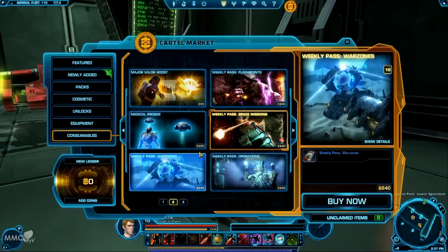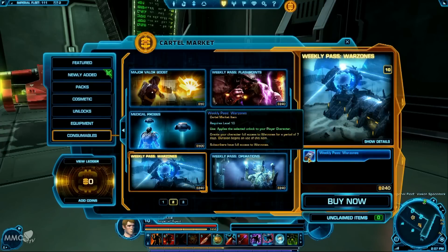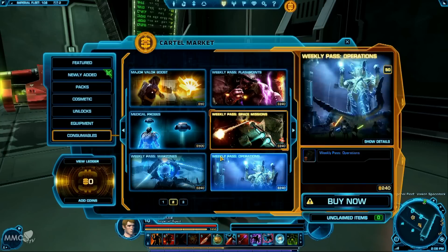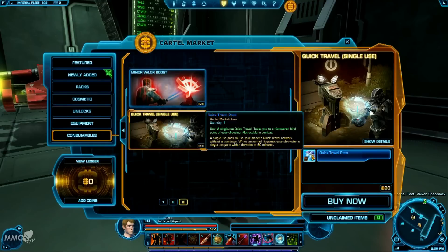There's also the weekly pass for space missions. You don't unlock it permanently — if you want to try out the war zones, you get to try out for a week. At the bottom it tells you that subscribers have full access to war zones, so it's a little nudge saying 'you liked it, why don't you subscribe and get access all the time.' You've got space missions, war zones, and operations available as weekly passes, and finally some extra boosts including a quick travel pass for getting around.